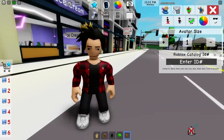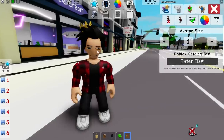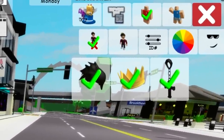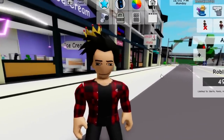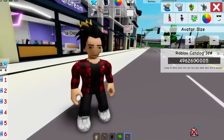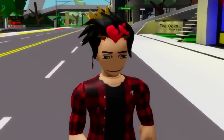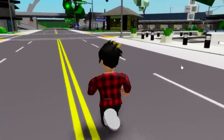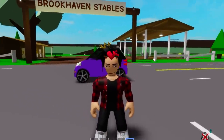Another cool little addition is that we're now able to get more than four accessories on our character. For example, I use three accessories on my head — my hair, the crown, and my earrings — but now I can put in a lot more than before. I'll get some hearts just so you can see that we can have lots of stuff on us. Even with these hearts I can get even more items.